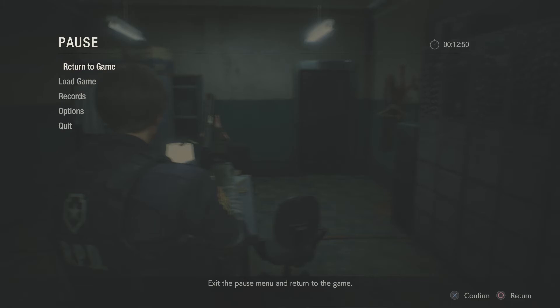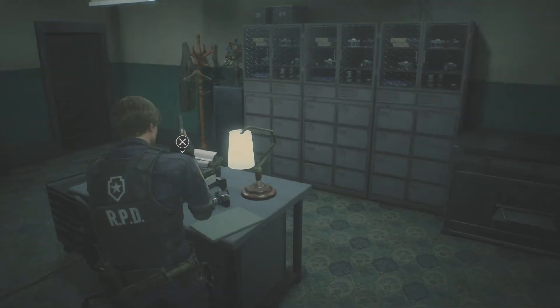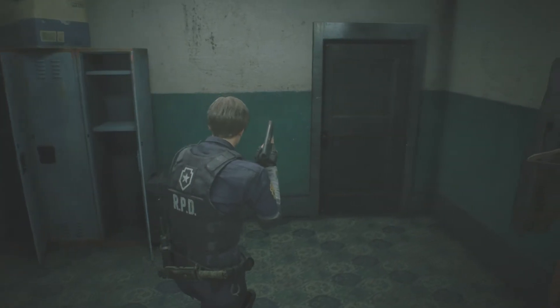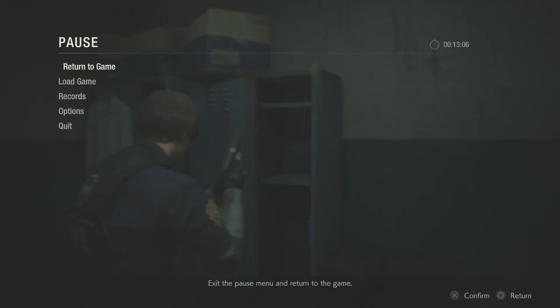Okay, I'm going to pause here — 12 minutes, good. I'm going to save here for the first time. In standard mode you're allowed to save at any time as long as you find a typewriter. However, on hardcore mode you require ink ribbons, which replace certain items in the game. For example, the bullets in here and on the main desk table right after the first aid spray as you enter the station are replaced by ink ribbons in hardcore mode. It seems to be mostly bullets that get replaced.